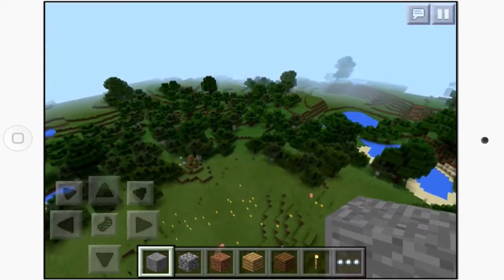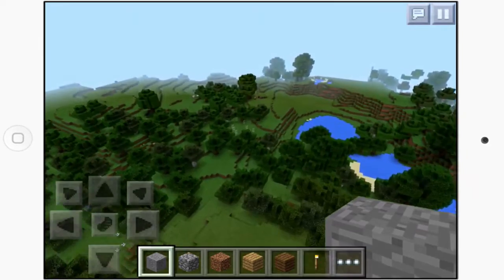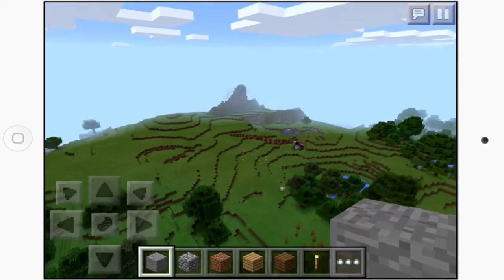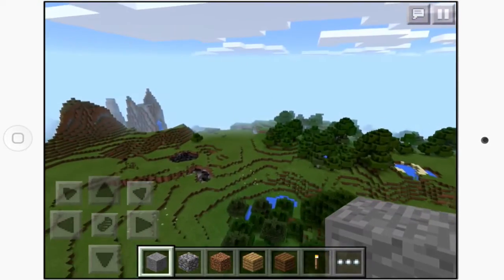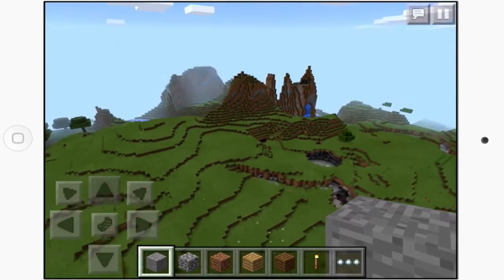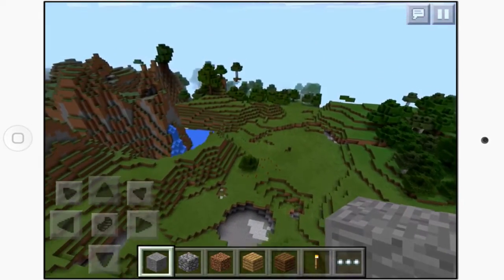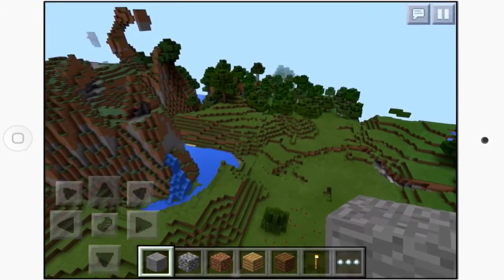There are tons more cool floating islands to be found. Coming over from those islands and from spawn, we can start to see the beginnings of an extreme hills biome. Once we get here, we can see a little floating tree on its own little floating island, which is kind of cool.